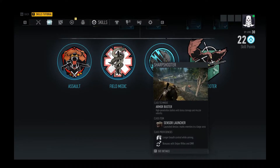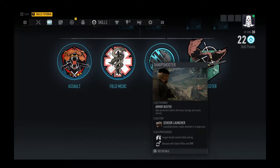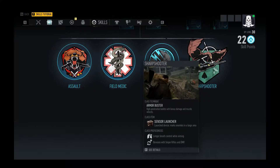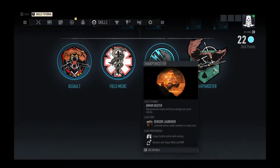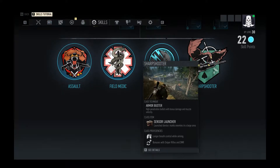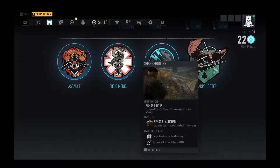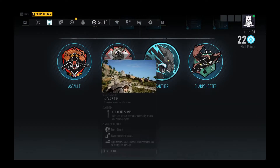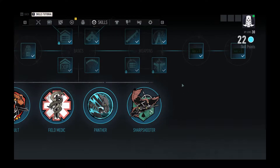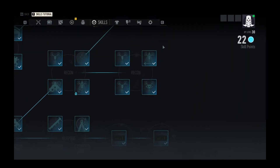Let's pull up my skills — I have every single skill on the tree. First off, if you're playing a Sharpshooter class, which I am right now, you get bonuses with sniper rifles and DMRs. That's your reload time bonus — that's it. So you get nothing special there. The Panther class gets suppressors on handguns and submachine guns that do not reduce damage, which is nice.